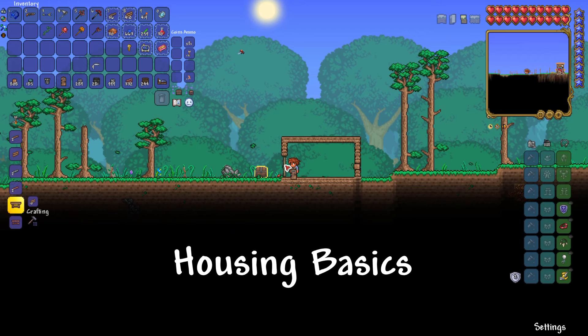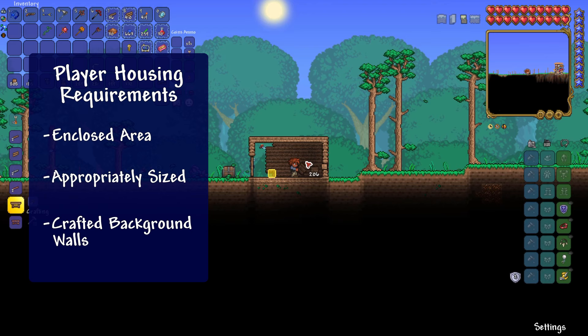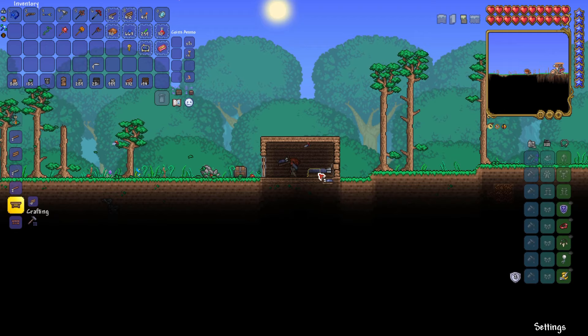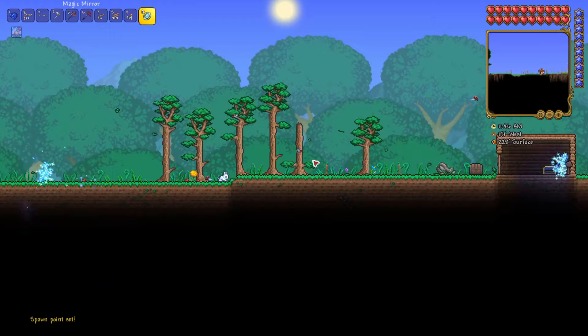In order for an area to count as housing, it only needs to meet a few simple requirements. You need to have an enclosed area that is an appropriate size and, with a few exceptions, has player-crafted background walls. For a player house, that's basically it, and the benefit of creating a house is that you can set your spawn point to that location using a bed, thereby enabling you to warp back to that location using a recall potion, magic mirror, or cell phone.